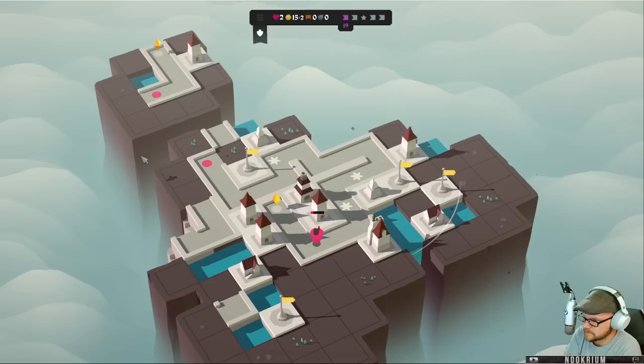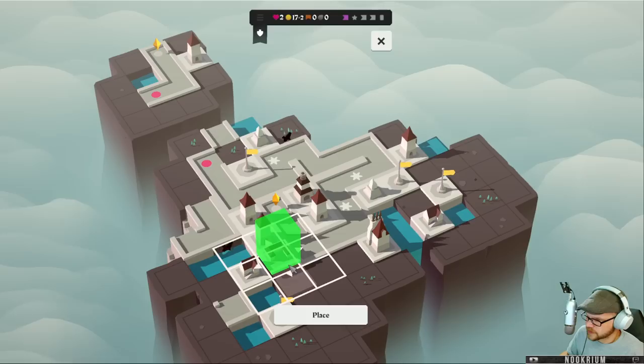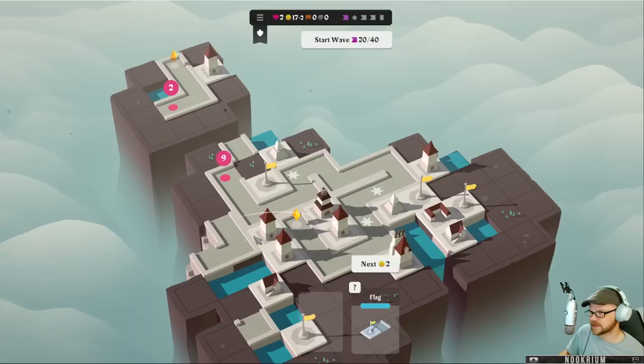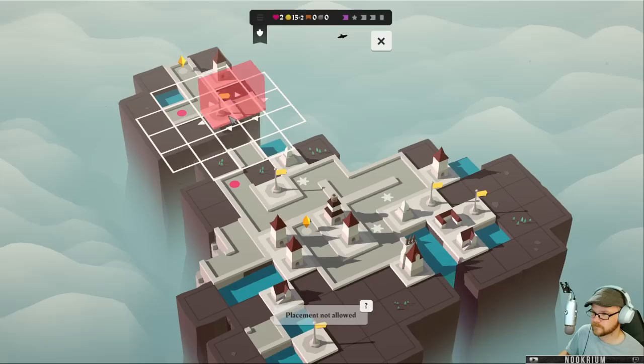Come on, kill him! Kill him! Ah, we got him! So as long as it's fully surrounded, we get the perk. The water count — a flag would be nice; we could expand that. I got money, we'll use it.